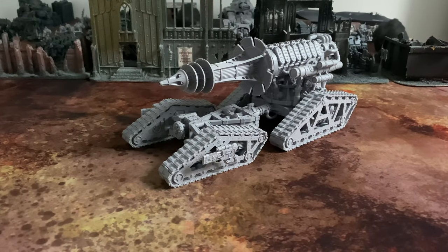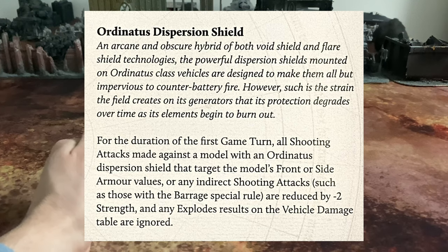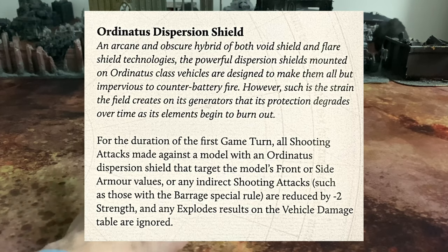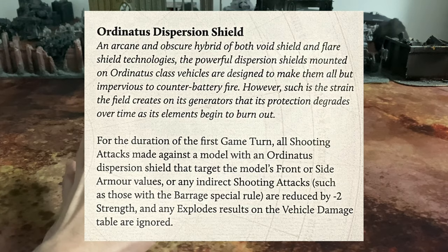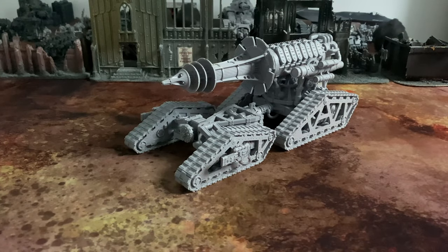The dispersion shield works on the first turn: any shots coming at the front and side arcs are reduced by minus two Strength, except for destroyer weapons, Armor Bane, or Melta rules — making it pretty much invulnerable to normal fire on turn one. That feels like it references the appearance of such a device in Graham McNeill's novel 'Mechanicum.' After turn one you're back on armor 14/13 and the native 5+ Reinforced Structure save. You'll want flanking units as guards and probably a Battlesmith nearby to repair damage.